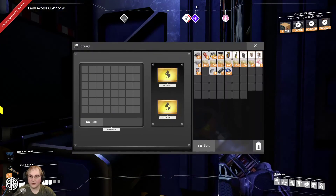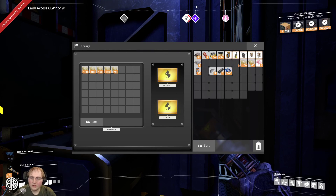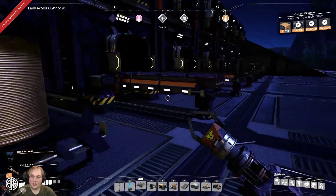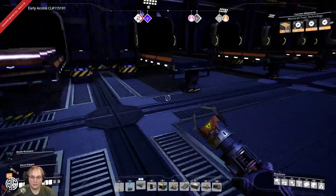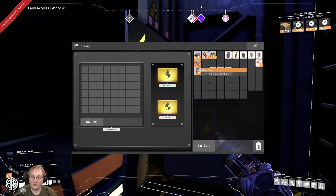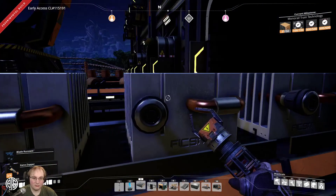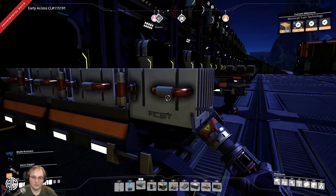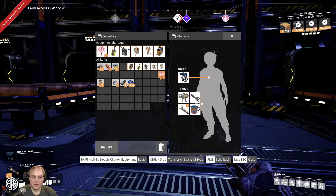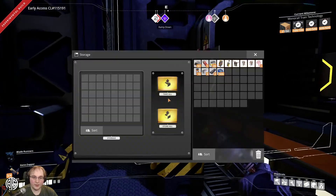I can put this one concrete. Where the hell did I get a heat sink from? Oh, that bodes well. This one will be quickwire. I didn't even unlock heat sinks — looks like it's a new thing. I don't know what it is, but it's going in this one. I think that is most of my inventory all sorted.